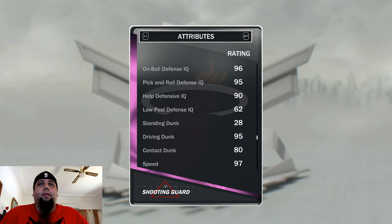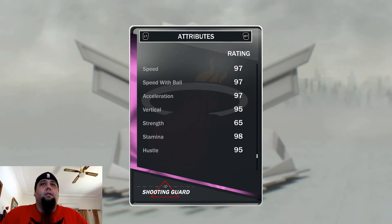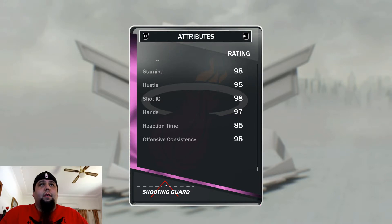Driving dunk 95 — I like that. Contact dunk 80. Speed with ball 87. Normal speed 97, speed with ball 97, acceleration 97. 95 vertical. And yeah you can see the rest.